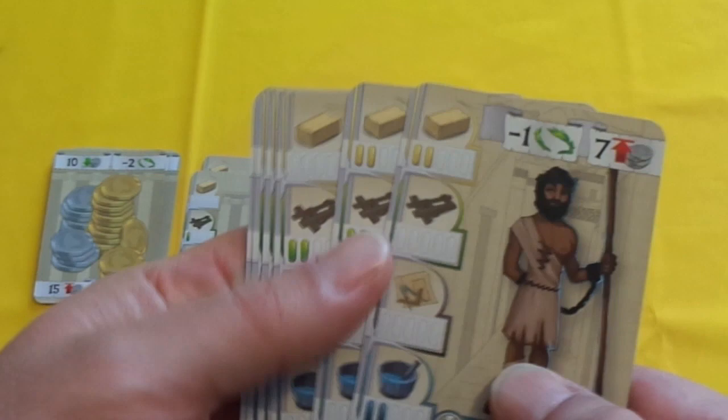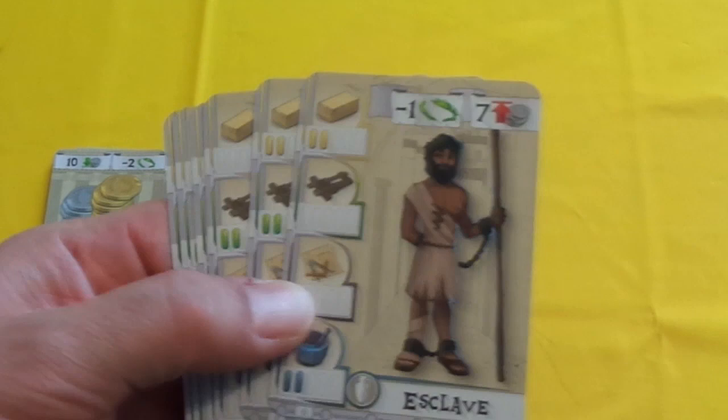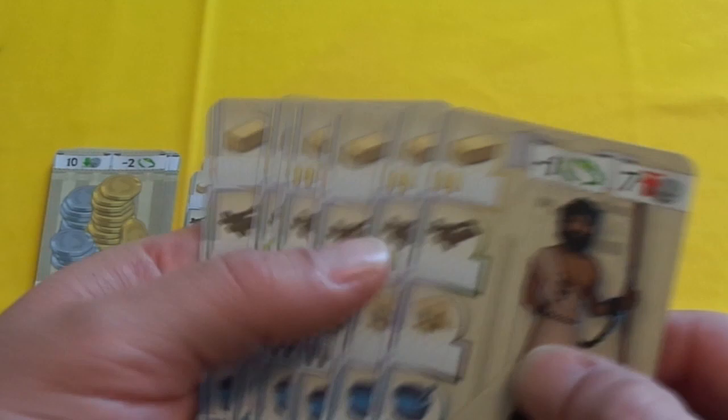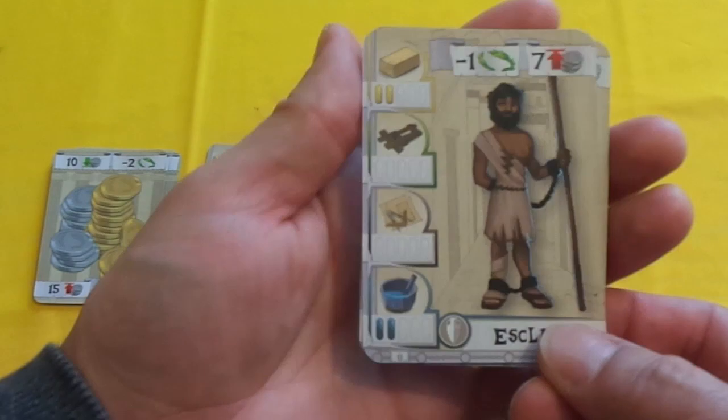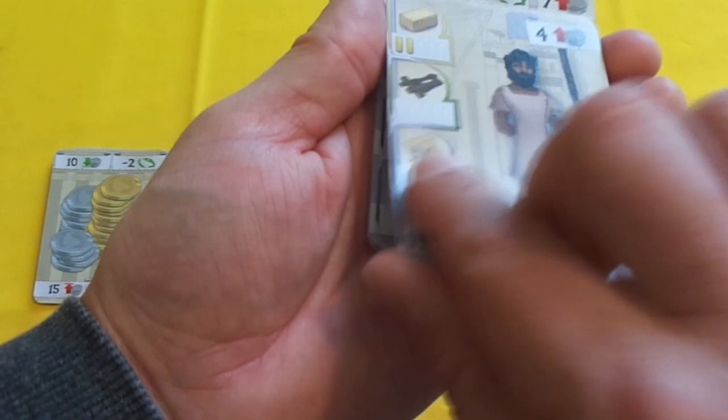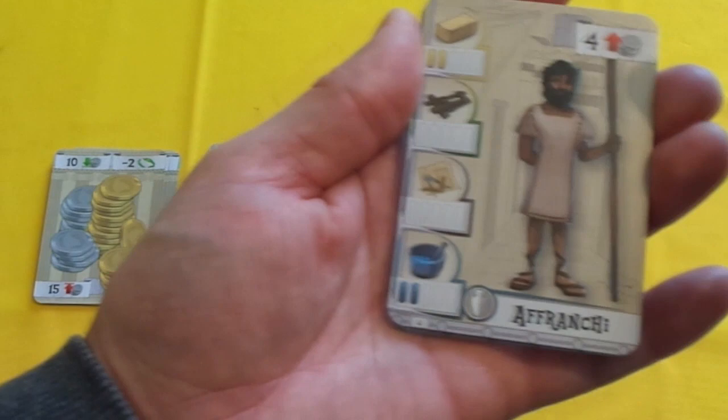The last investment is you can buy a slave. These cost 7, but whenever you send them out to work they are free — you don't have to pay for them to work. However, if you have any slaves left at the end of the game, they give you a minus one victory point. They all have different skills, but you cannot equip a tool to a slave, and you cannot send them to school. What you can do with a slave is, for one action, set them free — you turn the card over, the slave is freed. They will still do the same skills, but every time you send them out to work you pay 4 coins, and you lose that minus one negative point at the end of the game.